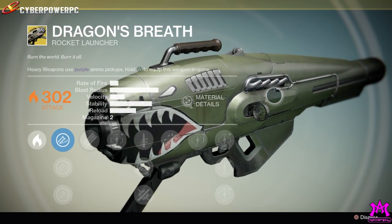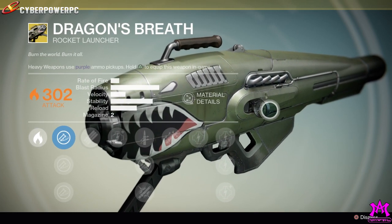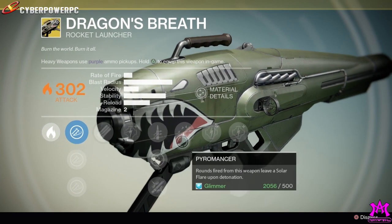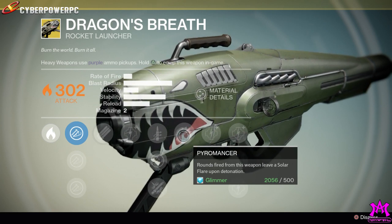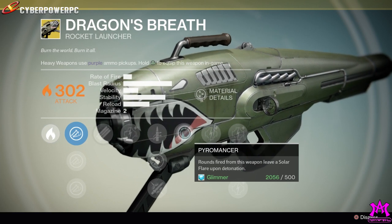Just seeing the shark face on the front of your rocket launcher is amazing. So what does the Dragon's Breath rocket launcher do - why did I buy this right away? Well, this is basically like if you took a Gjallarhorn and you mixed it with the solar grenades from the warlock. This launcher's tube can hold three shells - that's basically Field Scout right there. Then we have Pyromancer - rounds fired from this weapon leave a solar flare upon detonation. This basically leaves that warlock solar grenade laying all over the place.